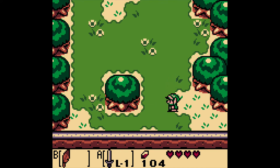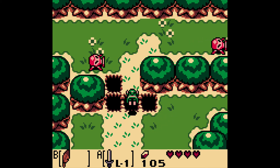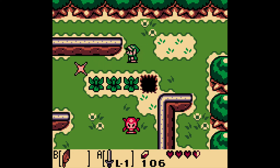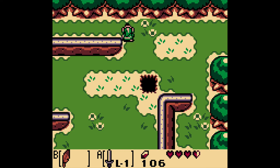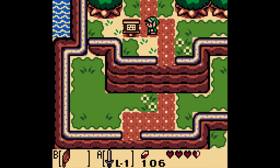Now we are ready to go. They said we need to go north to Goponga Swamp. The best way to do that is to return to the village from where we came. By the way, did you notice that the Full Moon Cello played the same melody as Marin was singing earlier? Keep that in mind.